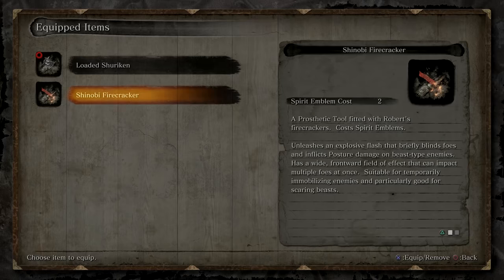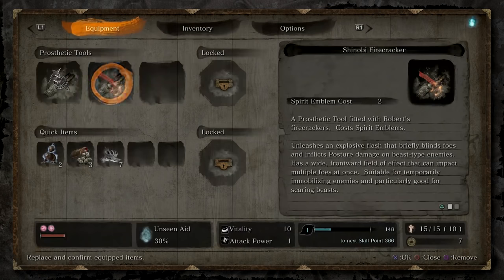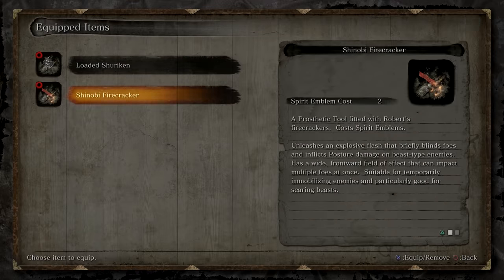Hello everyone, Johnny Hurricane here from GamersHeroes.com. Today we'll be going over where to find the Shinobi Firecracker in Sekiro: Shadows Die Twice. Let's get started.